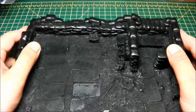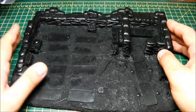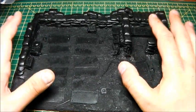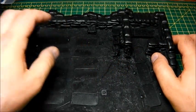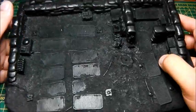So this is going to be going on board 2. If you remember, board 2 is no man's land and it's going up on the hill section, because it's a really nice piece for artillery — you can stick a vehicle in there and the detail on this is really good.